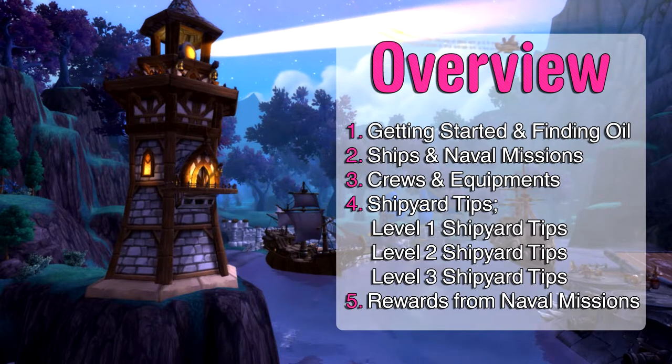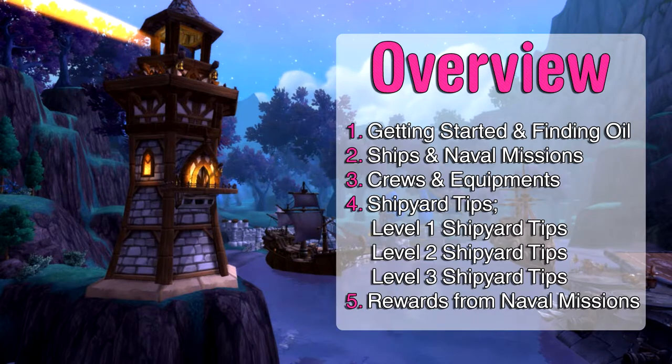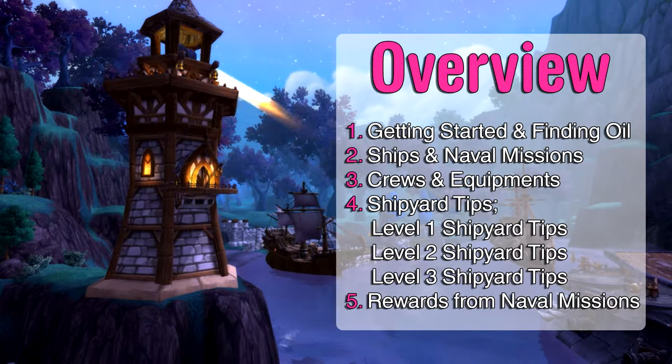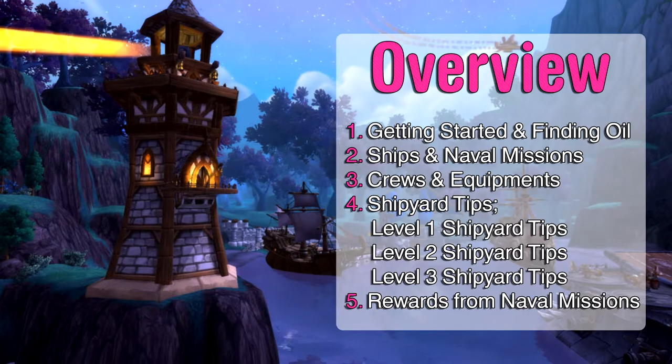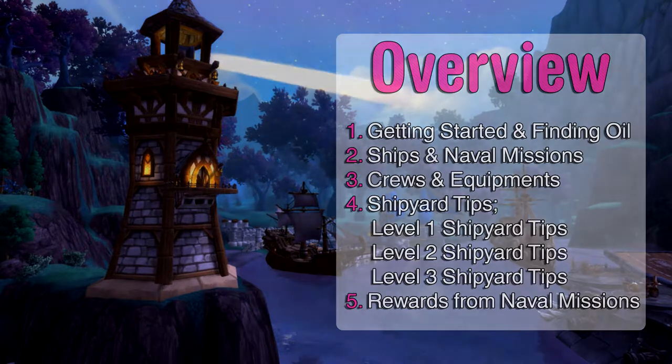The first chapter is getting your shipyard and finding oil. Then we have ships and naval missions, cruisers and equipment, level 1, 2 and 3 shipyard tips, and finally rewards from the naval missions. To make it easier to navigate, I've made shortcuts to the different chapters in the description of the video. However, if you don't know a lot about how the shipyard works, I strongly suggest sticking around through the first three chapters.